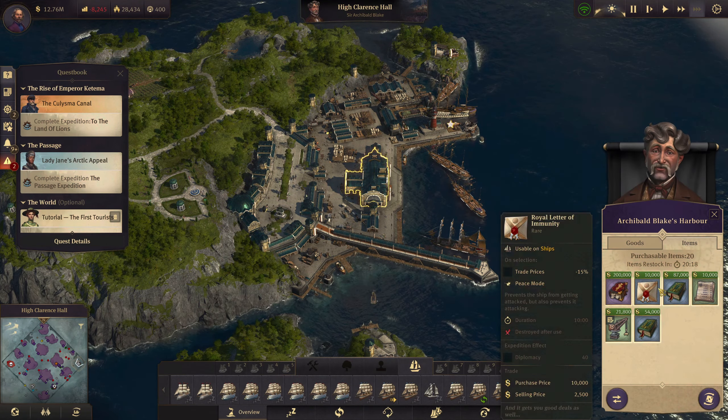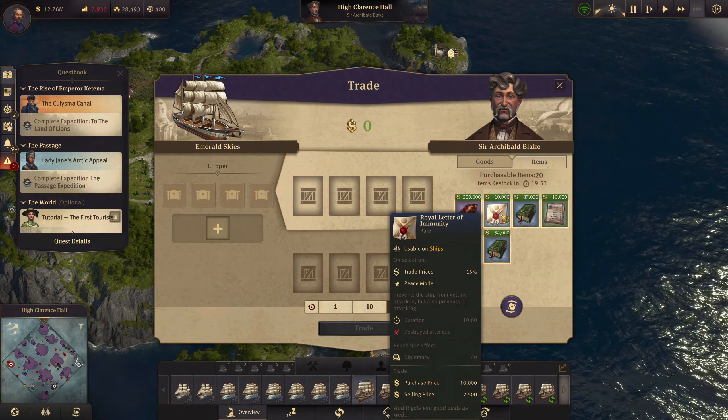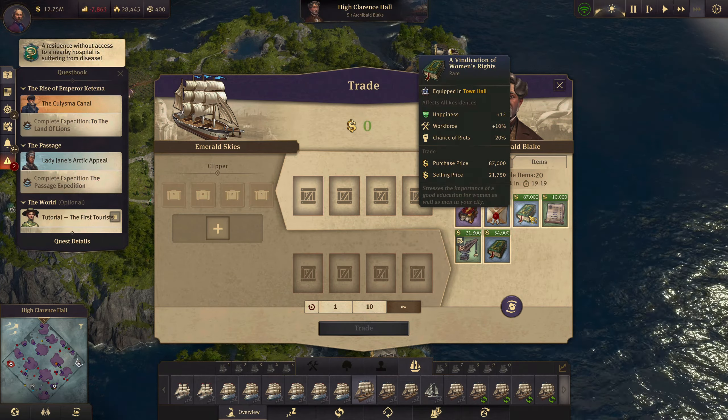I need 50 bricks now. I can just buy this guy instead of waiting - I like that. This is what I want to do - deck this guy out. So anything that's on ships, trade prices - I don't want anything with a duration. There's some cool stuff here. I think I'm going to have to buy that.